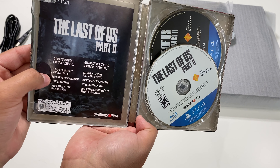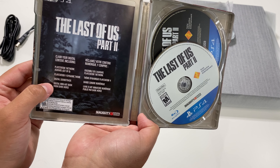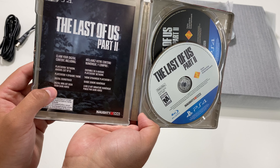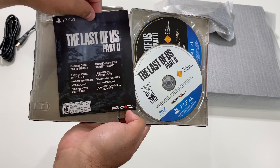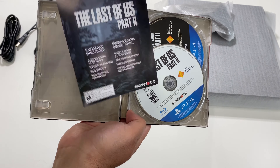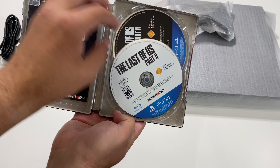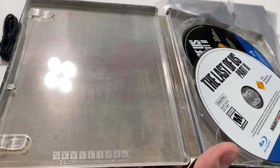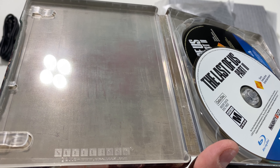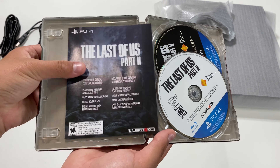So we have a PlayStation Network avatar set of six, a PlayStation 4 dynamic theme, and a digital soundtrack and digital mini art book from Dark Horse. This is the same content that came with my Ellie edition, the collector's edition, and special edition. So it's nice that we get this with the limited edition PS4 Pro. We also have a message in the steelbook, and we do have a code behind this voucher.